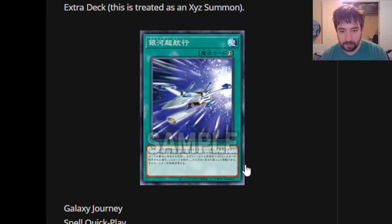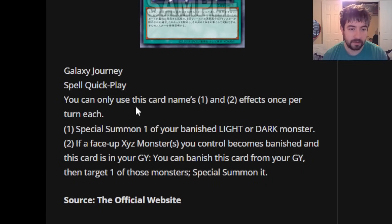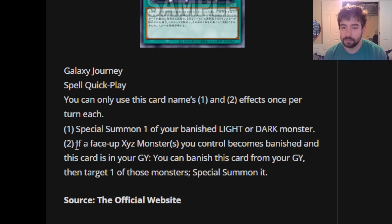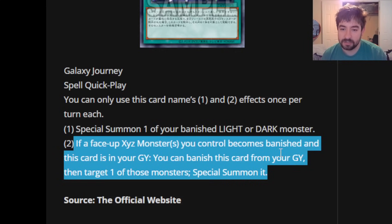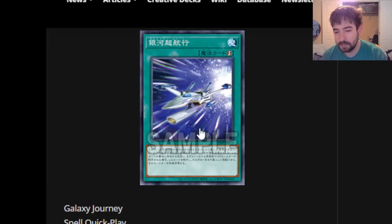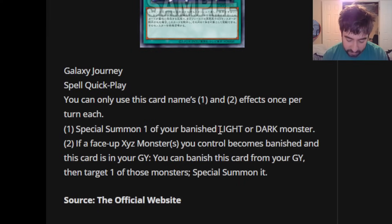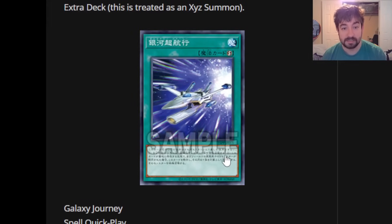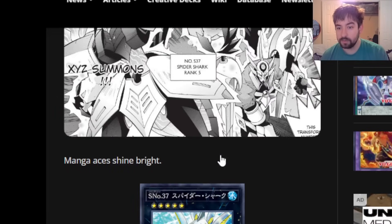Galaxy Journey is a quick play spell with two once-per-turn effects. First: special summon one of your banished light or dark monsters — it's a quick play, and it doesn't even target, which is cool. Second: if a face-up exceed monster you control becomes banished and this card is in your graveyard, you can banish this card to target and special summon one of those banished monsters. It takes some setup unless you're playing something like Thunder Dragon where banishing your guys is built into the deck. Interesting card but doesn't have an obvious home yet.